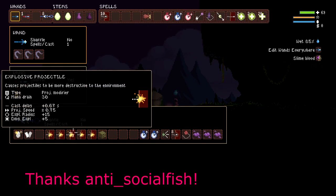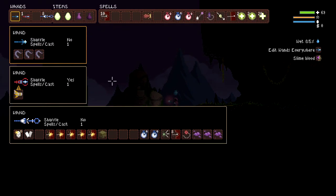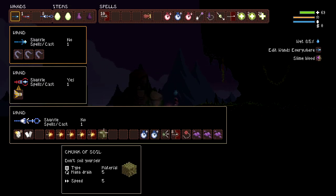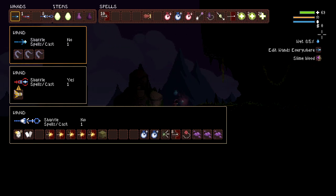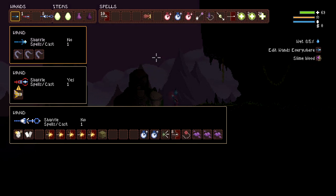We found out that the explosion while you're polymorphed is only added if you have explosion projectiles on the chunk of soil. So while you're polymorphed, if you have glass cannon or anything like that, it won't be applied to the spells even though it's in your inventory. It's super strange, but we'll get into this build and show it off.